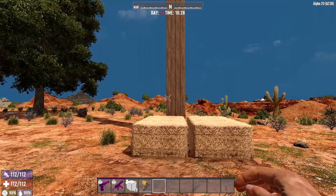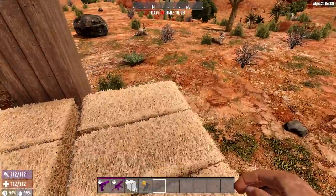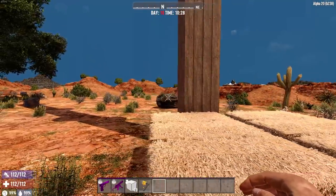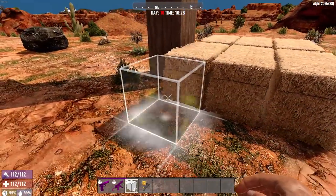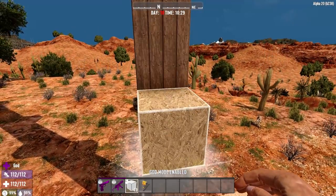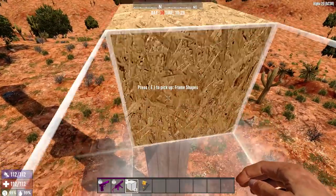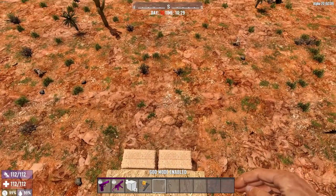Now I want to test this using hay bales. If you've been playing Seven Days to Die for any amount of time, you'll know that hay bales will prevent fall damage if you land directly on them. We've tested this before but we're going to see if it's actually changed or not. I'll adjust my count since we're starting one block higher with the hay bales down. We'll go from two, three, four, five, six, and seven blocks. Without the hay bale, seven is when we start taking damage.